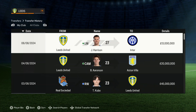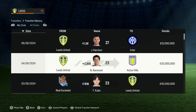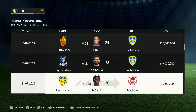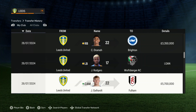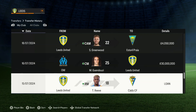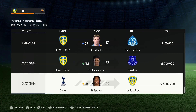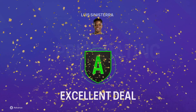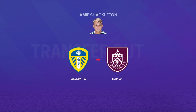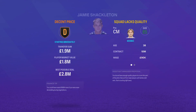Following the arrival of Takefusa Kubo, here are the deals done so far, with more transfers still going ahead: Harrison left for Inter for £13 million; Aronson's gone to Aston Villa for £20 million; Kubo joining for £45 million. I'll scroll through — Bamford has left — so you can see what deals have been done. It's been a busy transfer window and we are still not done yet. Lewis Sinistera has left to Nottingham Forest for £35 million, freeing up more money, as has Shackleton.